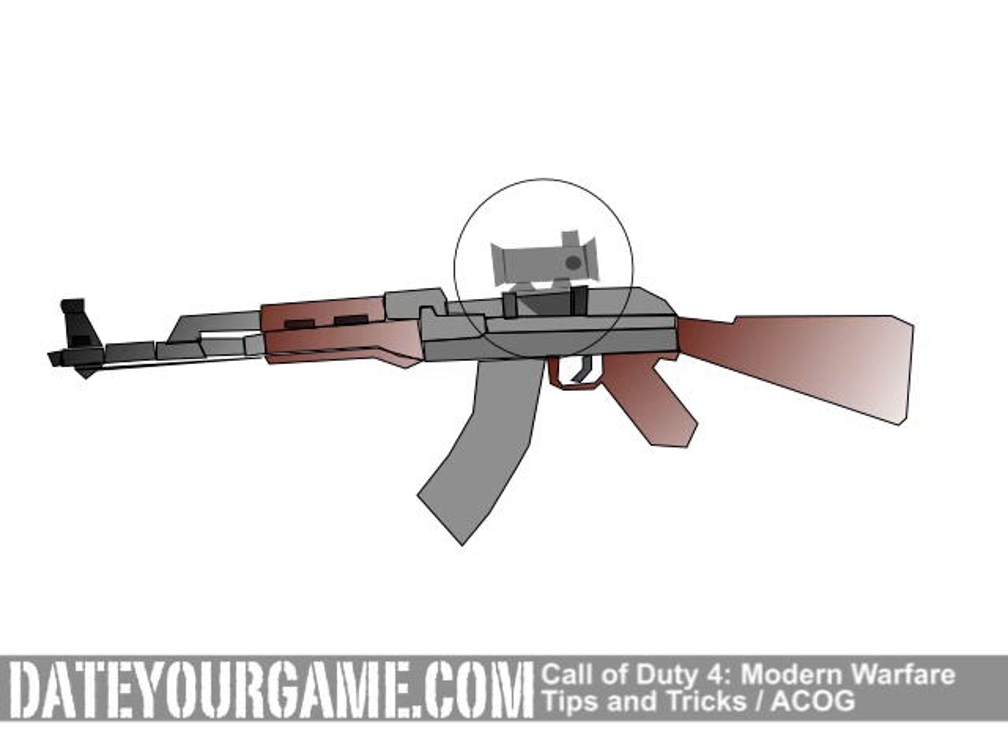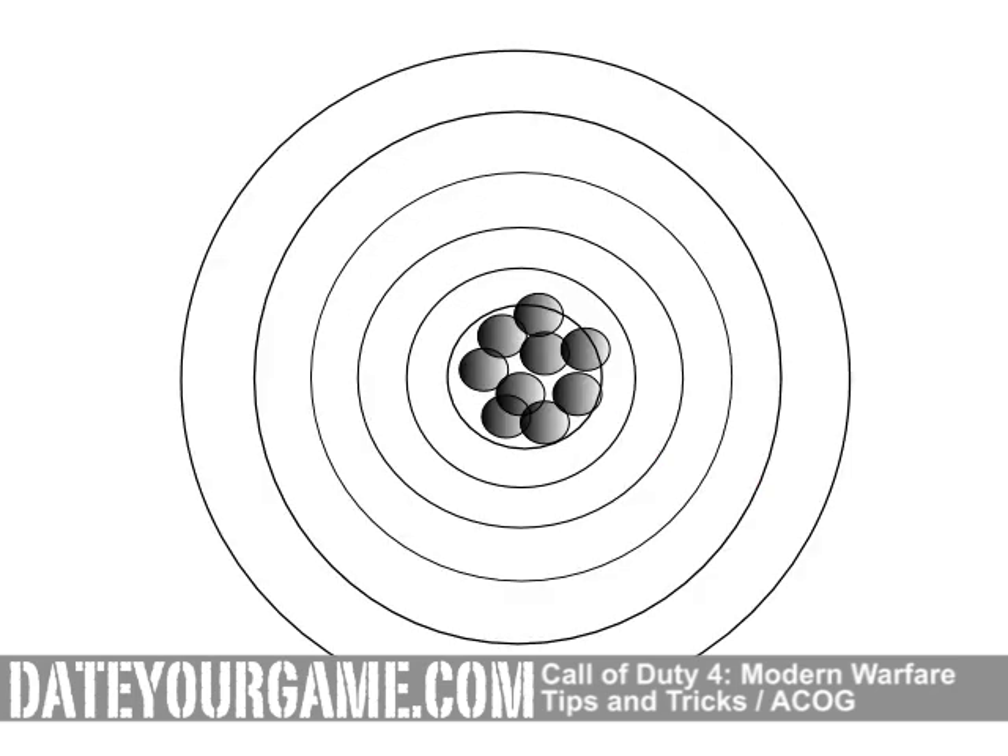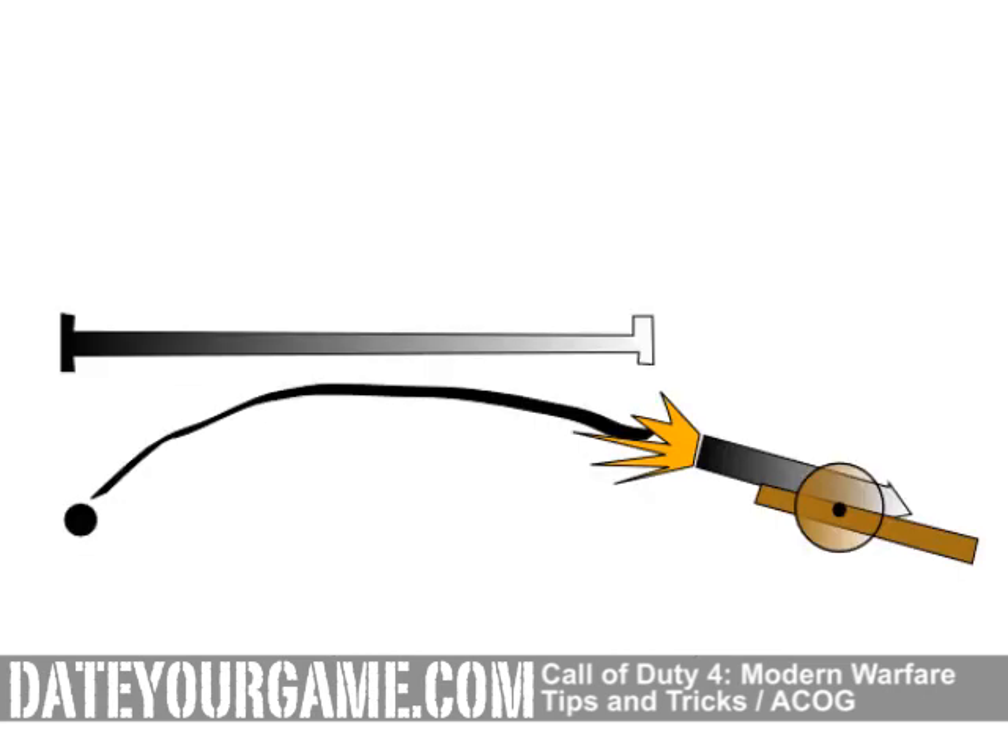The ACOG is a type of scope. This add-on can be added to nearly all the weapons of Call of Duty 4. The main interest of the ACOG is to allow the player to aim at a target with precision at long range.